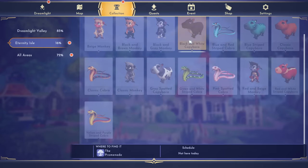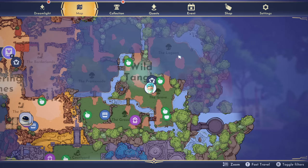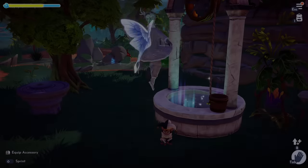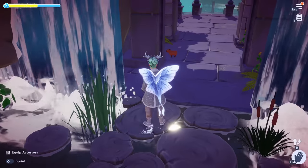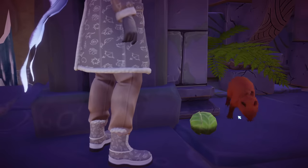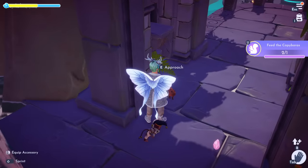Let's check which capybara is here today. The black and white one is in the Promenade, the blue one is in the Grove, the classic is in the Grasslands, and the red and white plus the gray spotted are both in the Lagoon — which is blocked off, so you'll need mist to get there. We're going to head back to the Grasslands entrance. There are three sections here and I found him in this small area. To tame him, just approach and feed him some cabbage — he's super happy about it and it's complete!